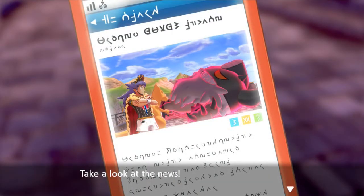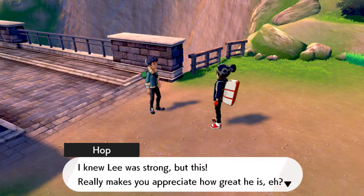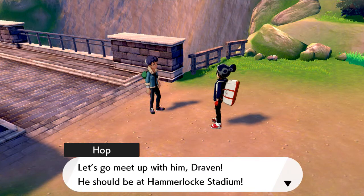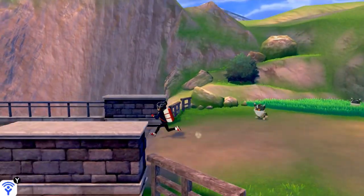After talking to Hop, we have a news clip - Hop just defeated a Dynamax Pokémon. There's Leon - he really is the greatest. Lee and his Charizard took down a Dynamax Pokémon in the blink of an eye. It really makes you appreciate how great he is. Let's go meet up with him - he should be at Hammerlocke Stadium. He's probably at Hammerlocke.